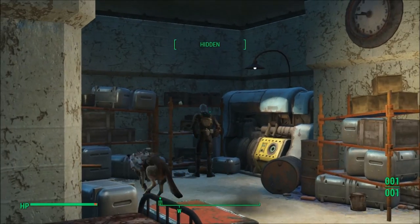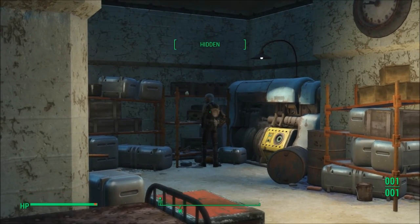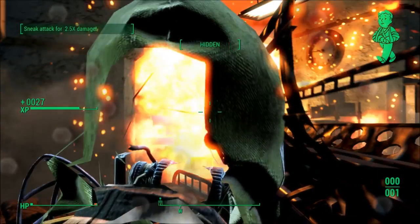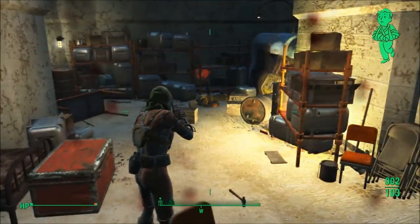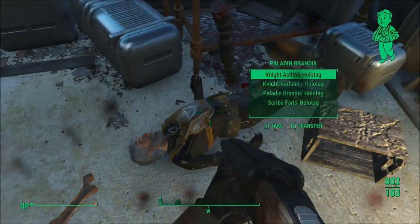I chose to kill him, so if you choose to do what I do, just hop in the corner and fire a mini nuke at him. Now once he's dead, just walk up and loot his body.